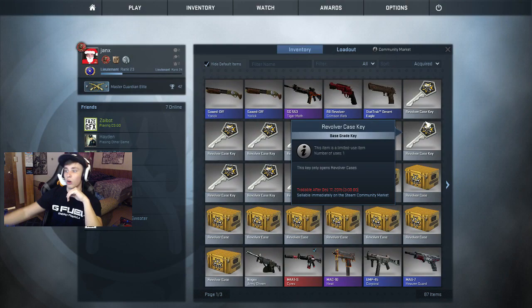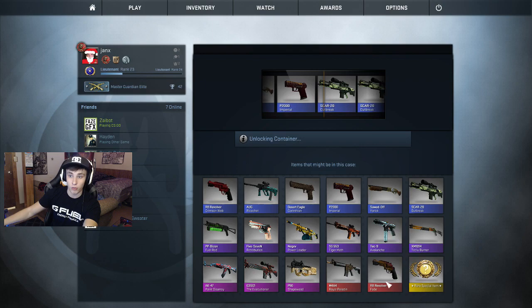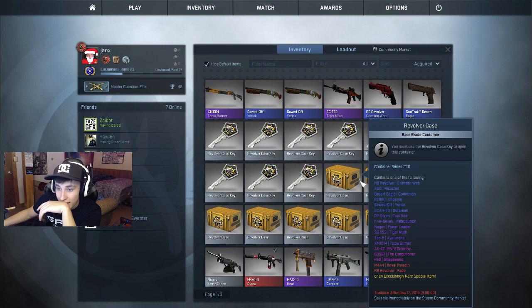I'm going to bless this with Will Smith right now. I literally have a Will Smith hockey image on my OBS — that's how you know it's real. I will literally write a letter to Will Smith and make a video if I open the R8 Revolver Fade. Almost — Will Smith tried to come through! I would have written him a letter on stream, emailed his agent or something.